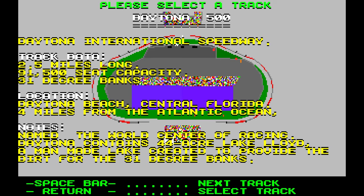The game features, I believe, four or five tracks — we'll figure that out in a second. Starting with the Daytona 500 — Daytona International Speedway. You've got to remember the Papyrus sims, which came out about four years after this, weren't able to have Daytona in them; Daytona USA with Sega was the thing at that point. So it's pretty cool that the track's included, even if it isn't a very accurate representation. They include notes about the tracks — it's named the World Center of Racing, Daytona contains a 44-acre Lake Lloyd, created to provide dirt for the 31-degree banks.